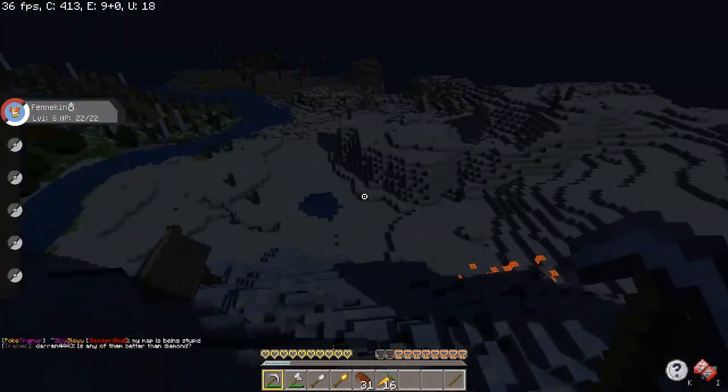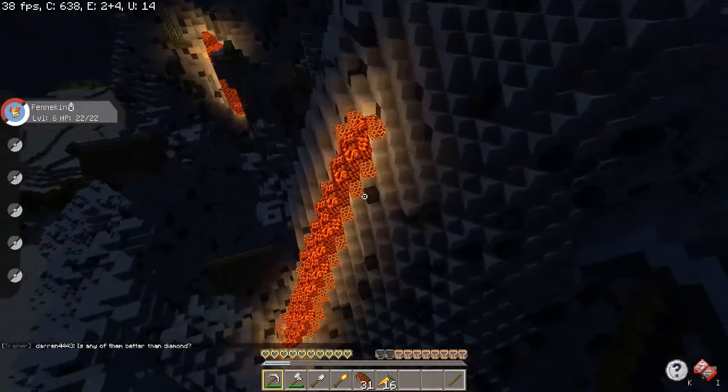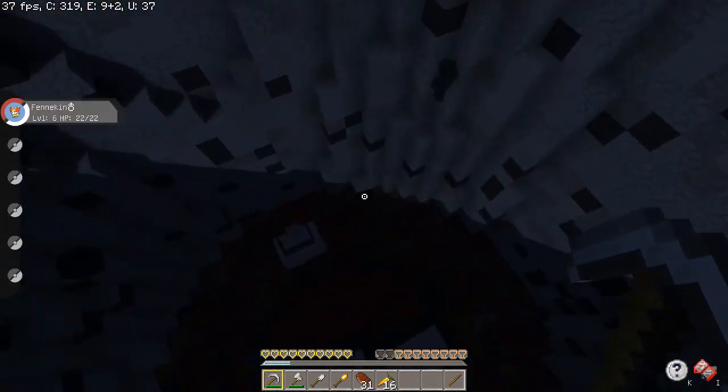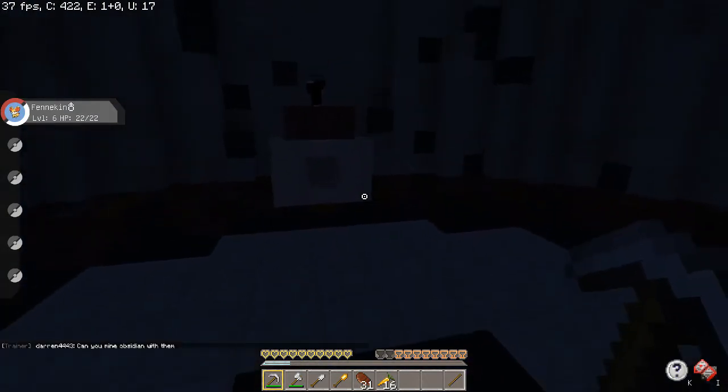Here is the Fire Gym. It's a volcano, which is really cool, with lava pouring out of it. You have to climb all the way up the volcano, go into the crater, and then you find the fire gym leader.